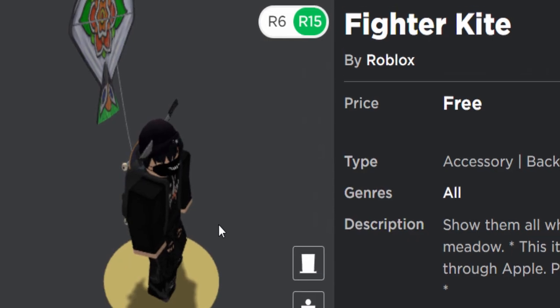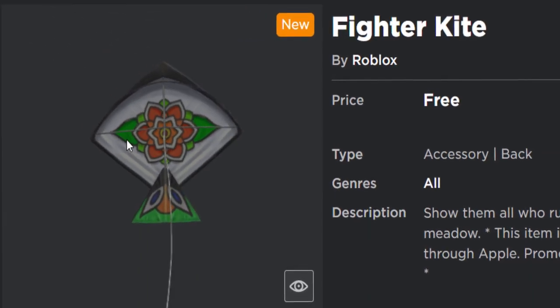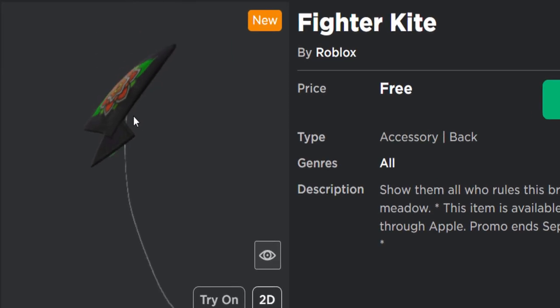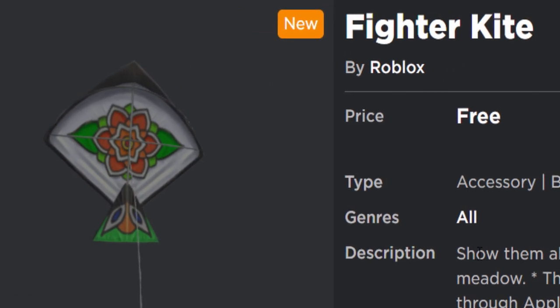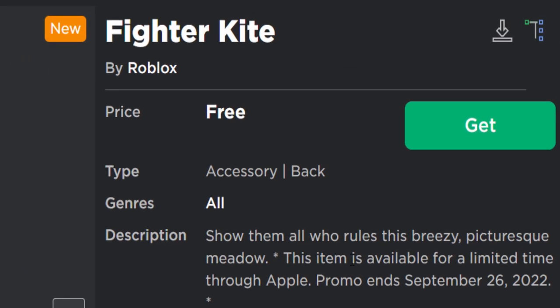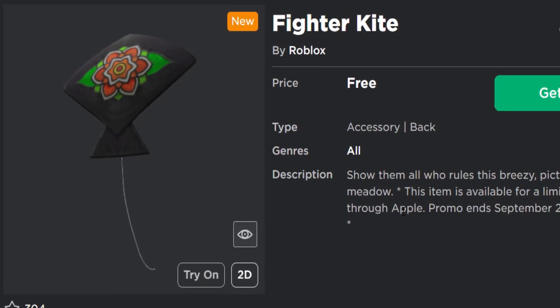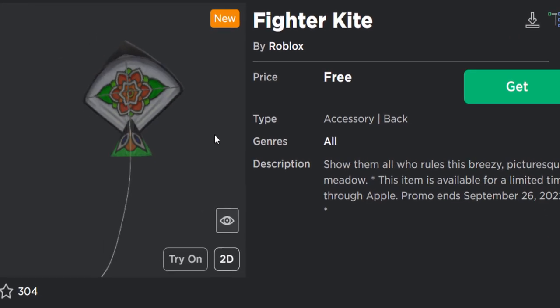That looks a bit odd — it's like a kite back accessory. I'm gonna be totally honest, I don't really like this. It has like an old grandma design or something — kind of looks like a grandma's knitting design. Anyway, the description says 'show them all who rules this breezy picturesque meadow.' This item is available for a limited time through Apple, and the promo ends September 26th.